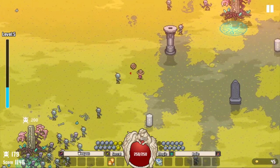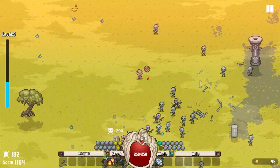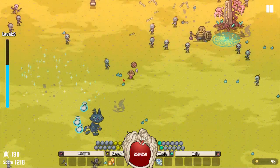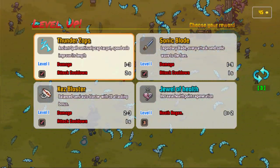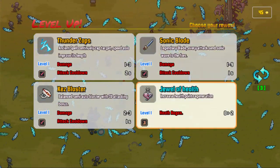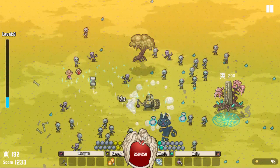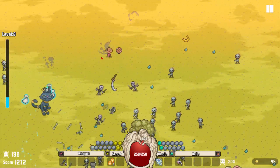Looks like I can have two magic spells and five relics. Health regen — let's get a little health regen. I kind of want the Sonic Blade, but honestly having a little bit of support might help me too. Especially if it gives me health when I manage to take some damage and then avoid damage for a while after.